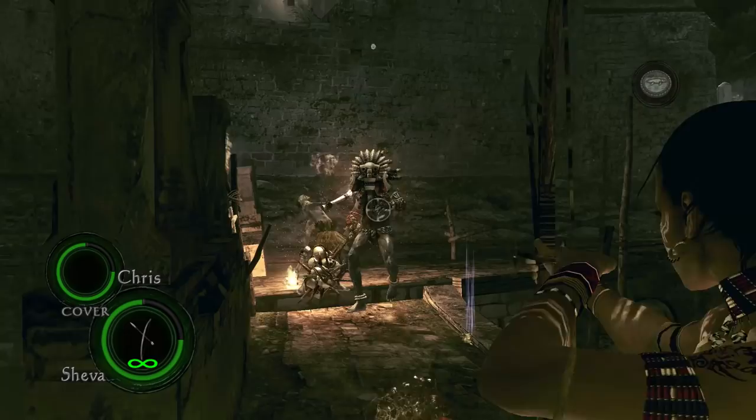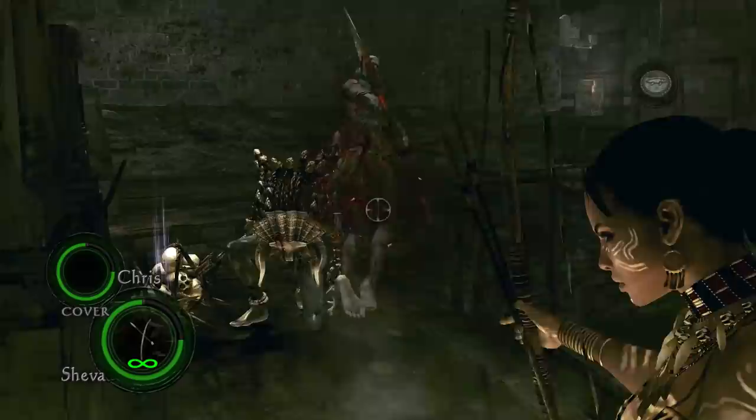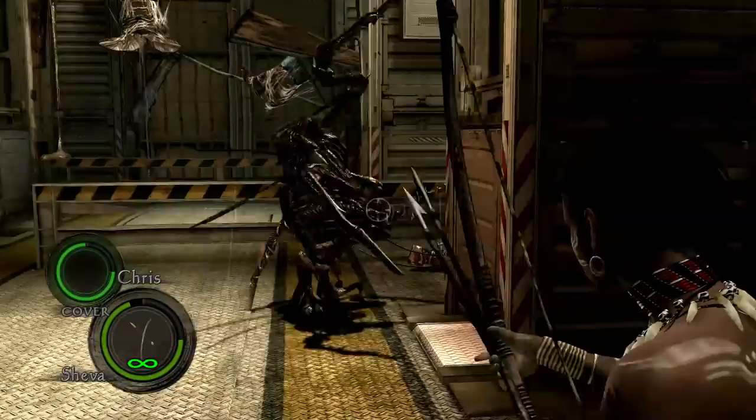The bow isn't bad against the Giant Magini, but as with the Executioner, there are better weapons to use against him. Luckily, he is easy to stun, so you can keep a safe distance to take him out easily enough. The bow can deal with Reapers really well if you are accurate enough to hit them in their weak spots. It should only take a few arrows to kill them.